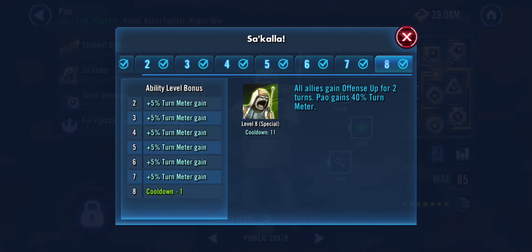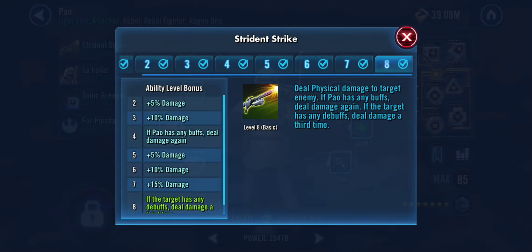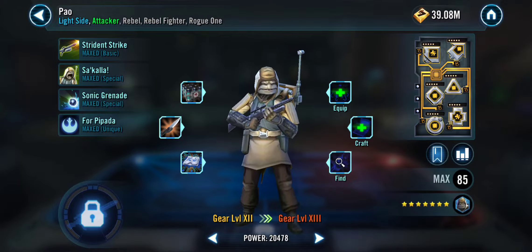You have all the stat sharing going on with Mon Mothma's lead, and this guy also has his area effect bomb that drops defense down. So you end up with a situation where his cooldowns are reduced — they look like huge cooldowns at 11, but his Zeta ability on his unique causes cooldowns to be reduced every time a basic is used. So he uses Sakala, gains a ton of turn meter, there's a bunch of basics that go out, and he maybe uses his bomb the next turn. Now you have offense up and defense down, and with his basic he attacks three times because the target has debuffs and he has a buff.